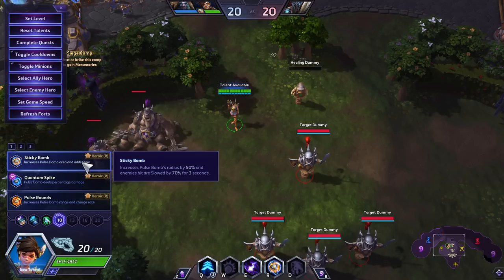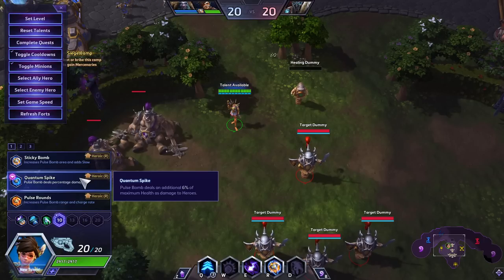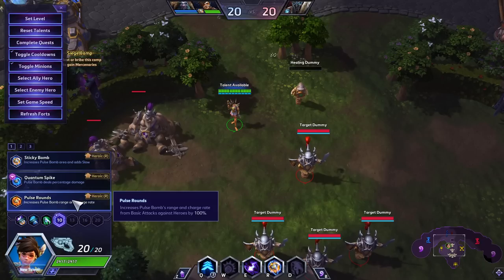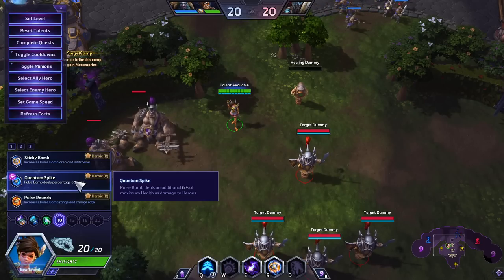At level 10, Sticky Bomb increases the radius and slows — it's surprisingly good especially if you're comboing it with something or helping your team. Quantum Spike is the competitive talent. They've nerfed it from 10% down to 8, then 7, now 6. But with its lower cooldown and ability to cast more of them, you have a smaller chance of blowing up a backliner but a higher chance of getting more sustained damage using your ults on tanks. And then Pulse Rounds increases Pulse Bomb range and cast rate from basic attacks against heroes by 100%, essentially turning your bomb into a sustained damage ability.